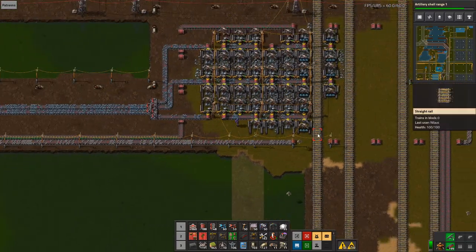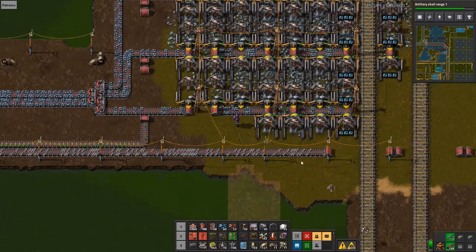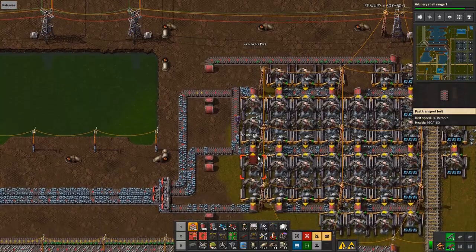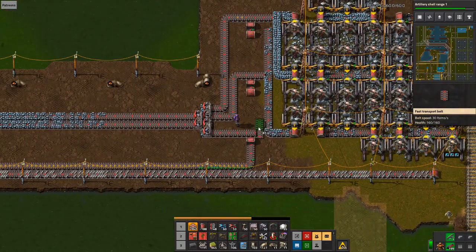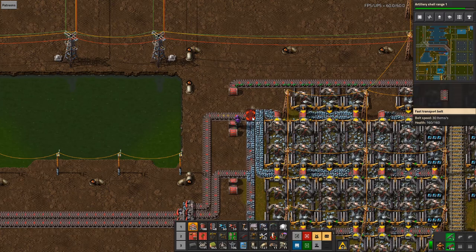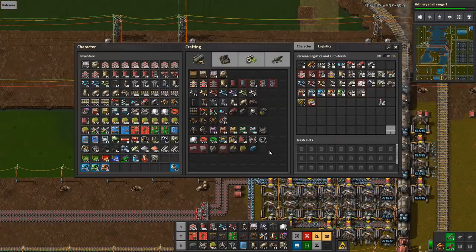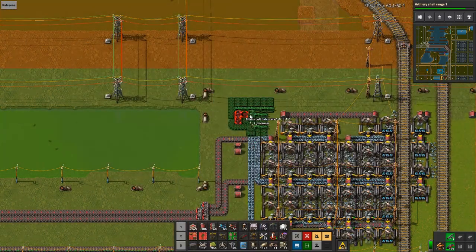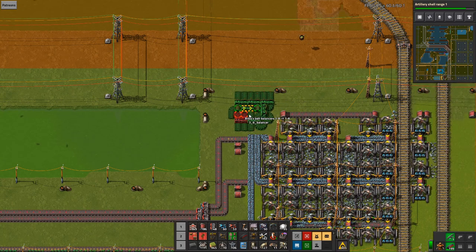Basically what I need to do is rotate it. Let's get a 3-2-2 balancer — obviously that's not going to cut it here, but I'll use it. Three... what, six? Wrong way. Four — three. Three-to-two, just enough space.